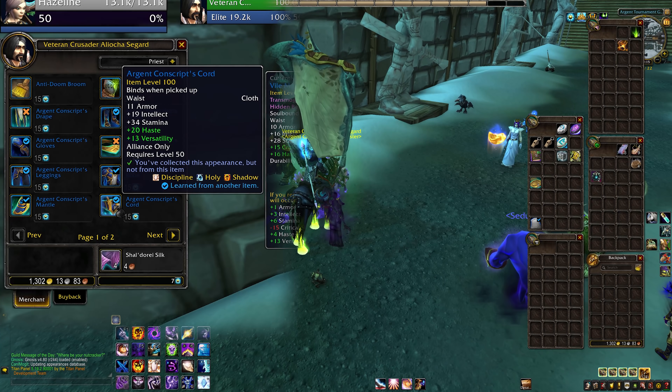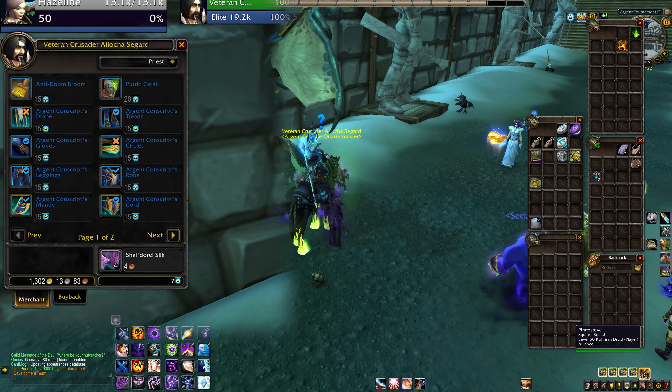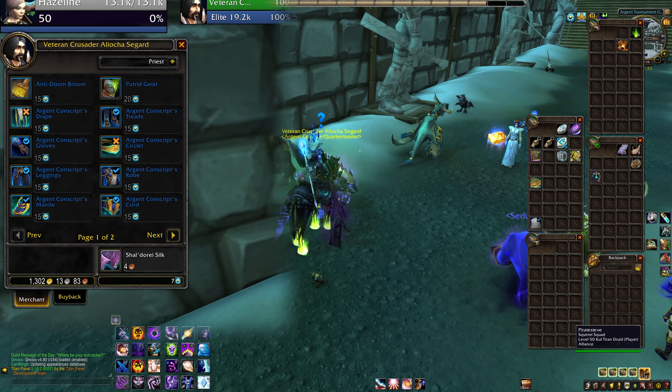This will give you item level 100 gear, which is equivalent to normal Ny'alotha loot. It costs 15 tokens per piece. There's no rings, trinkets, necks or weapons on the vendor, although there is a cloak. You're going to get those commendations from the questline, from the Dailies, and then from turning in Scourge Stones.